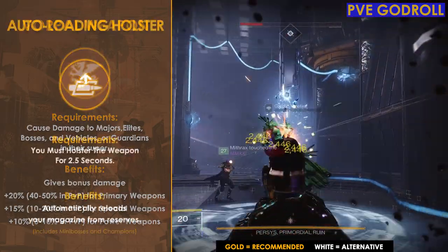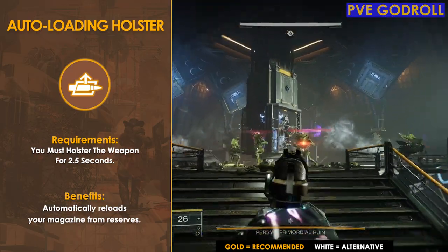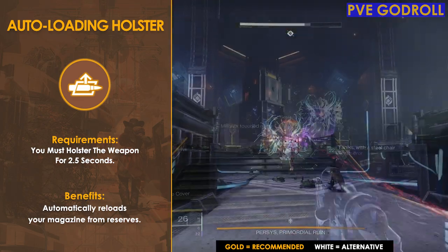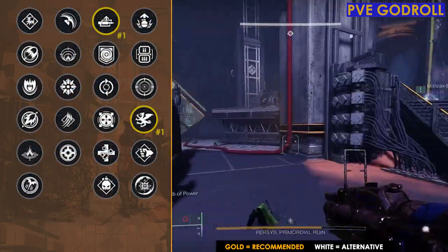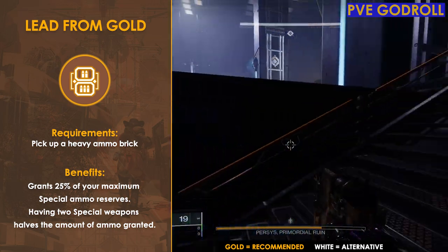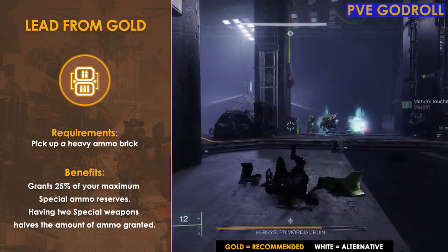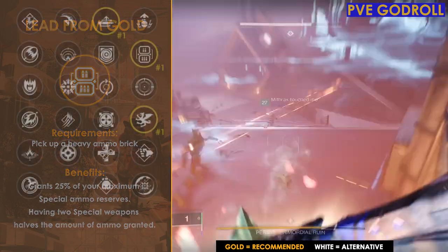As for Auto Loading Holster, the main reason you'd go with this perk is so anytime you switch back to this weapon it's loaded and ready to go, which is especially great during boss DPS if you want to switch back and forth between heavy or another special weapon. You could also swap Vorpal Weapon for Lead from Gold, which when you pick up a power ammo brick grants you 25% of your maximum special ammo reserves — very useful for double special loadouts or pinnacle content.